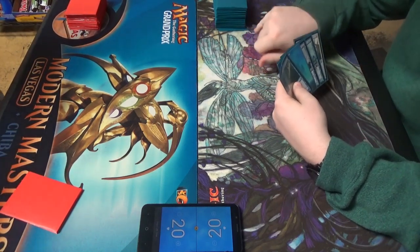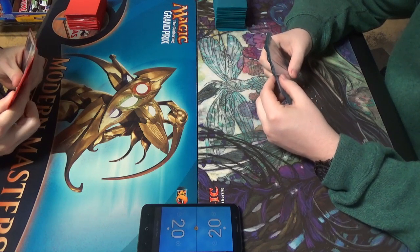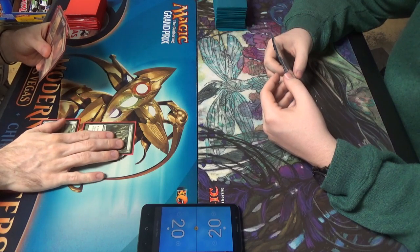It moved the card from the top to the bottom. Let's start off with Forest into Arbor Elf.